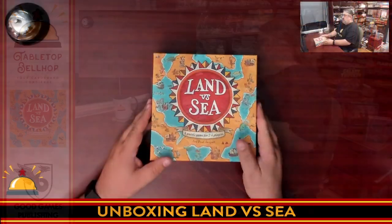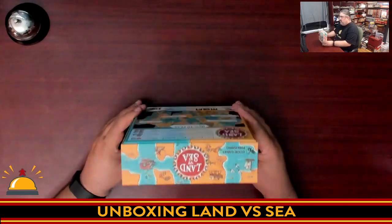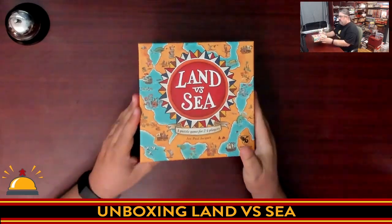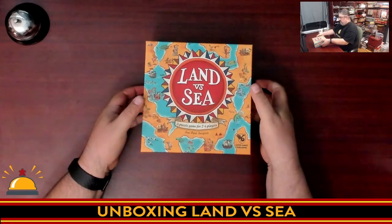Let's take a look at what's in the box right after I cut the string. So here you have my copy of Land vs Sea that I'm cracking open for the first time. Unique box size — it's kind of small. It's going to be interesting trying to get that to fit well with other games on my shelves. I don't expect a lot here.